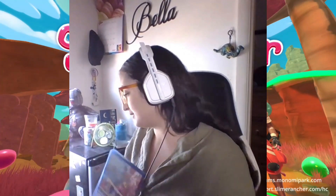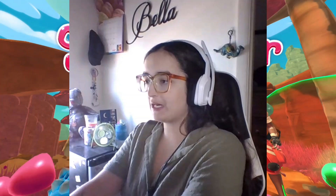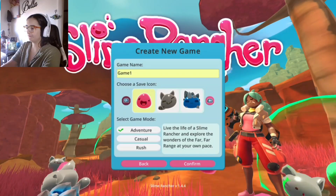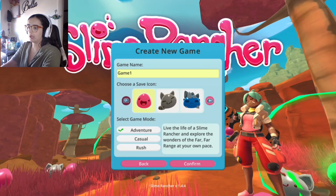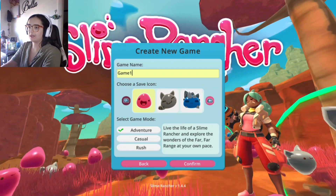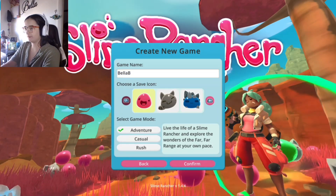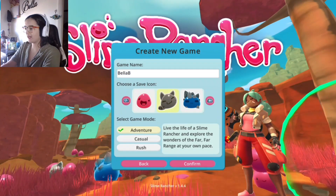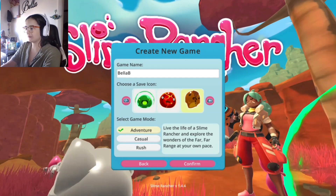I needed to take a break from Spyro because that was pissing me off. We're going to hop right into it. What do I want to call it? Bella Bee. That'll be fine. Okay, icons — I kind of like the purple one or the green one. Those are really cool.